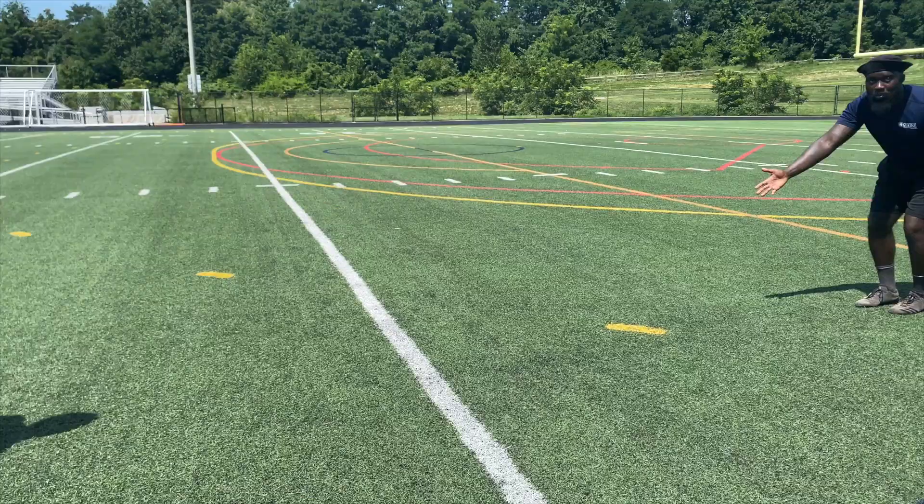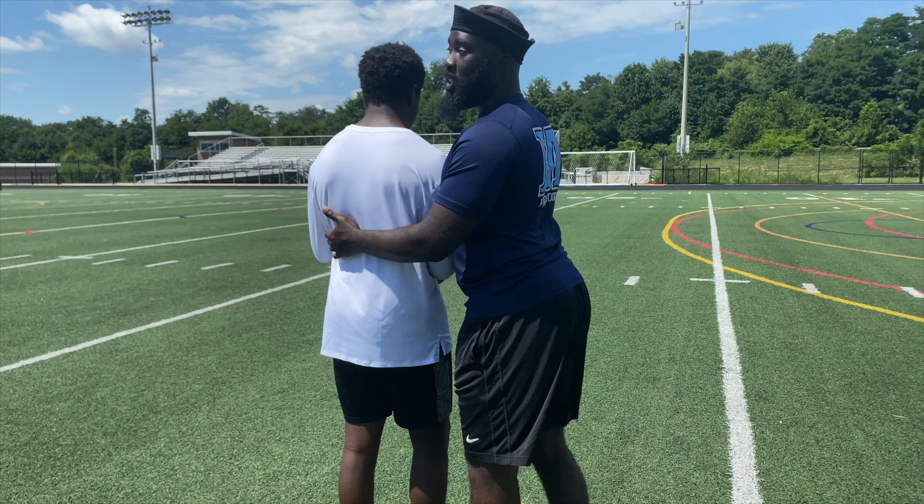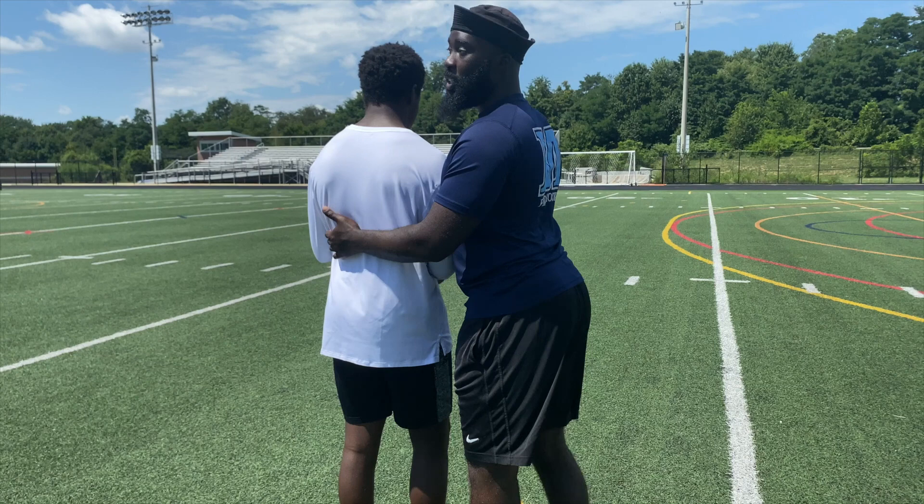As he breaks, I'm waiting for him to break for the ball. For the slant, I want to attack the upfield shoulder of the receiver. As I'm attacking the upfield shoulder, just in case he catches it there's a tackle quickly. If it's a double move, he has to turn and run right back into me, so we'll be able to play both.